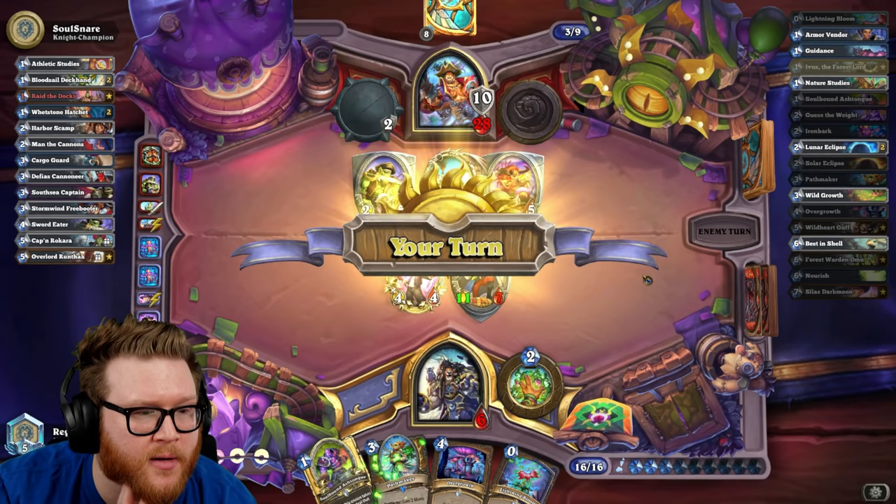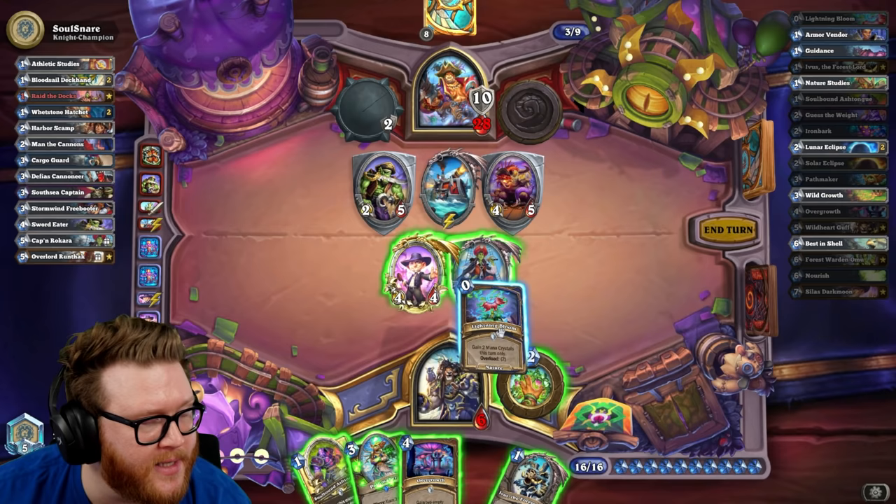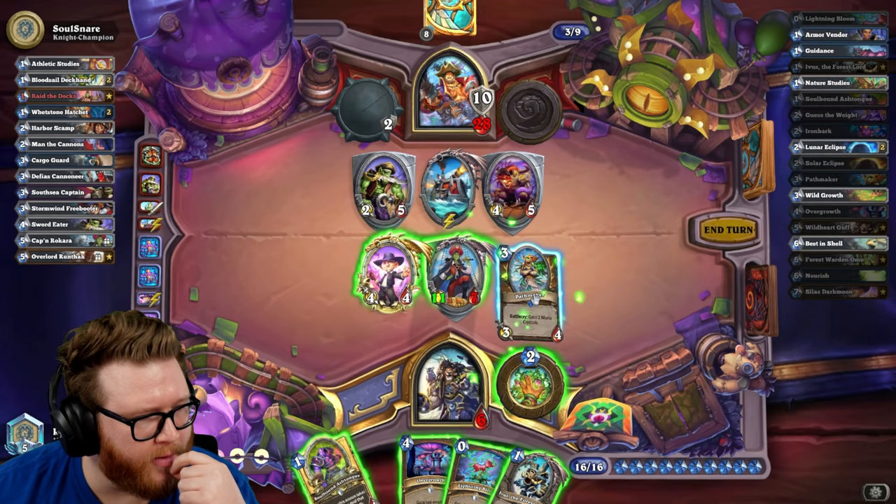Not having a 5/4 here as you can see actually matters quite a bit because now I can't kill the 4/5 easily. Maybe we just happily Omu this — Ivis this. 13, 15, 17 for the Ivis — I get a 3/4 down which is actually pretty good.